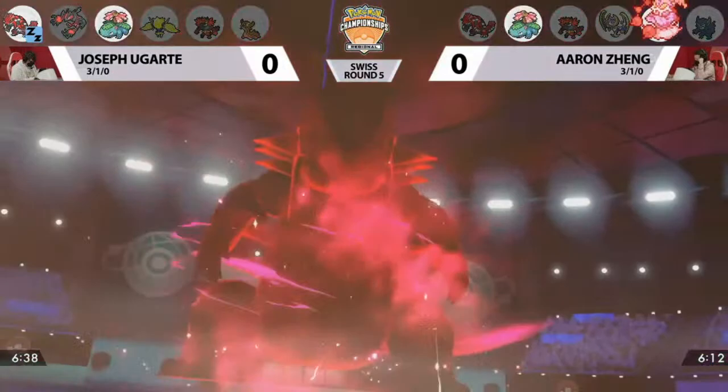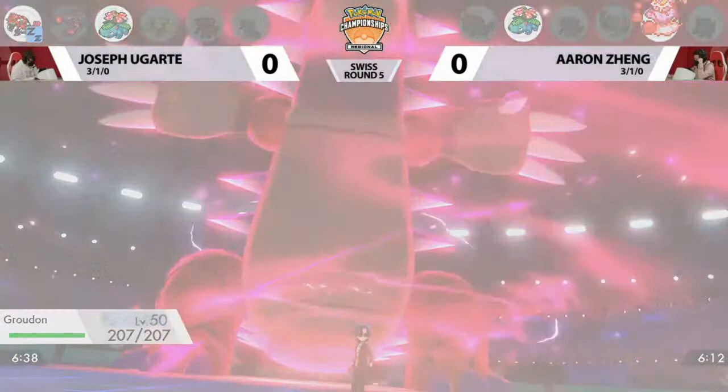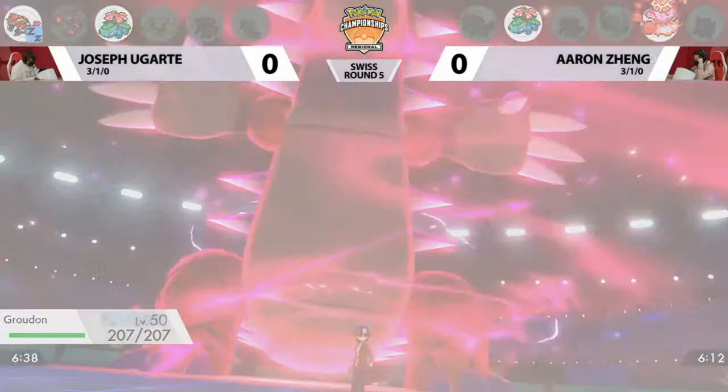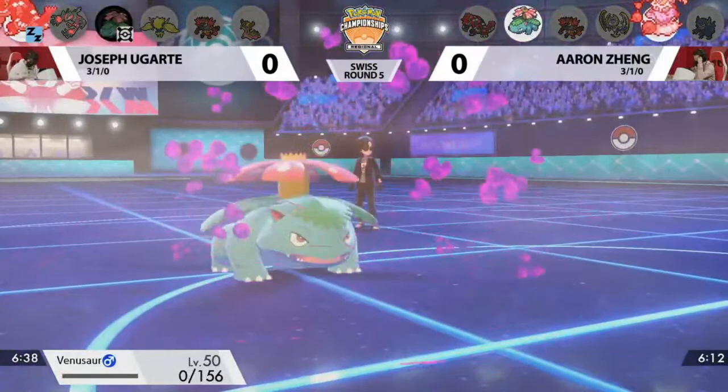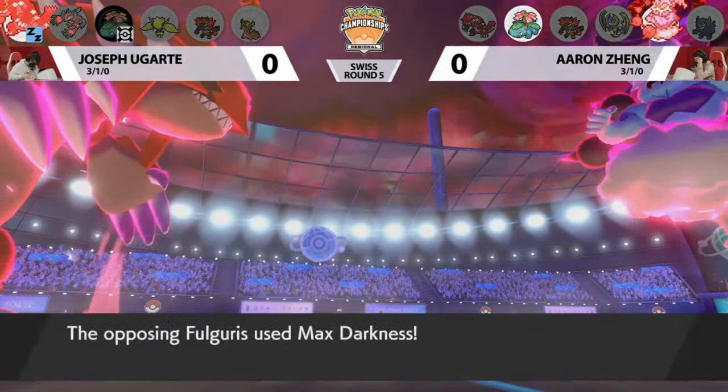Joseph is going for a Dynamax of his own. We just saw this Groudon going to sleep, so maybe making sure it's not going to be taking too much damage from an attack. This first turn of Dynamax is going to be essentially useless besides the double HP. But the Venusaur is just looking to finish off the opposing Venusaur on Joseph's end — so that is going to be going down. No Sleep Powder is available from here on out.